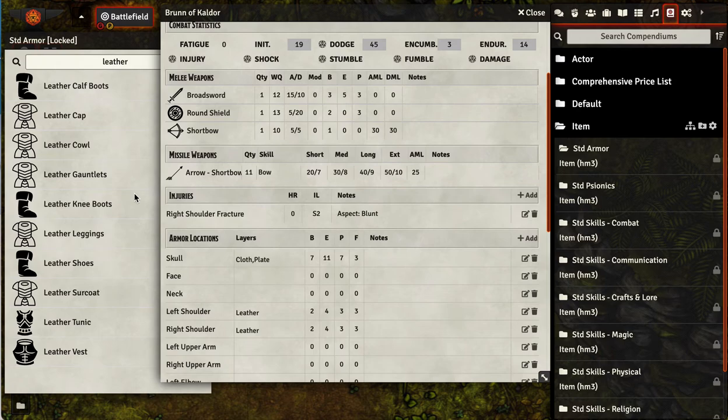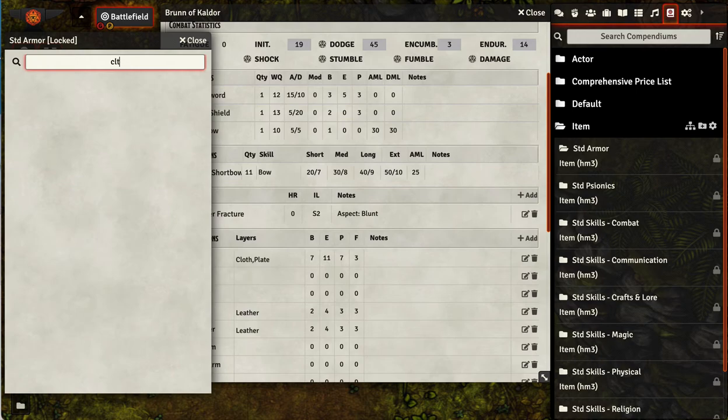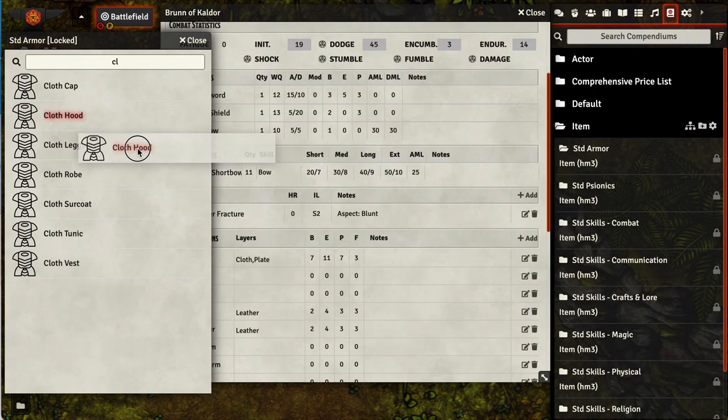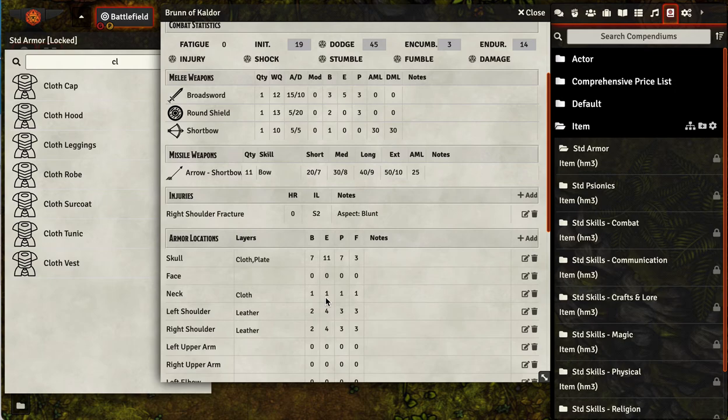This all adds up automatically. And if we want to add more armor, we can drag it in — cloth cap. Now he's got two cloth caps on. Let's drag that cloth hood on there. So neck has cloth hood and it's got protection of one, as you can see.